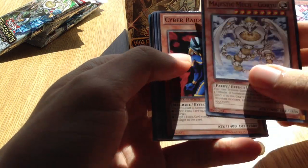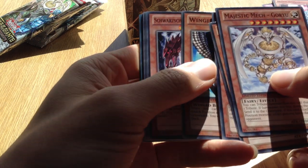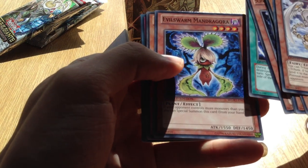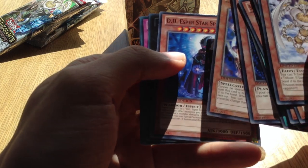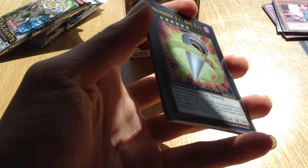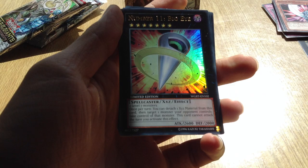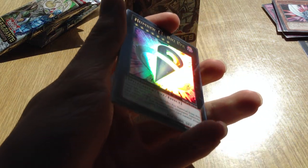Majestic Mech Goryu, Cyber Raider, Gentle Manda, Winged Sage Falkus, Schwarzschild Limit Dragon, Ribbon of Rebirth, Evil Swarm Andrigora, Oathim, DDS Star Sparrow, and hey - there we go - Number 11 Big Eye! I was actually worrying it was going to be another general, but yeah, this is Number 11 Big Eye - the most expensive card in the set.